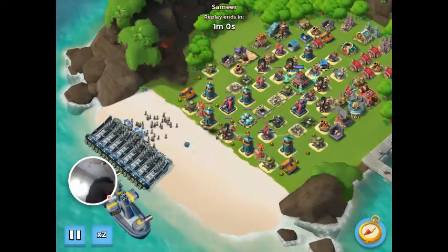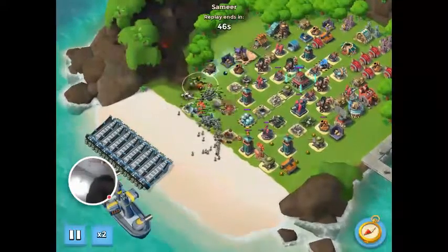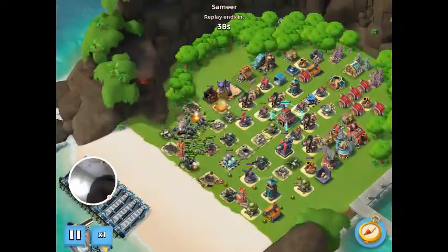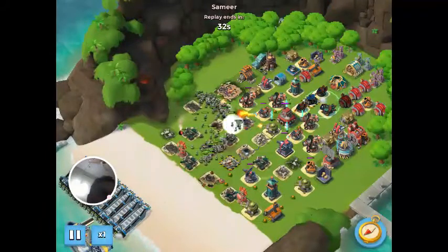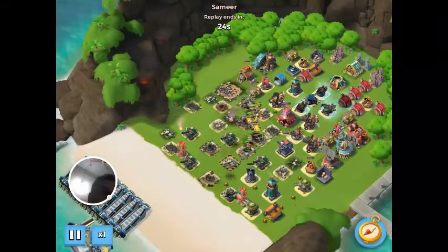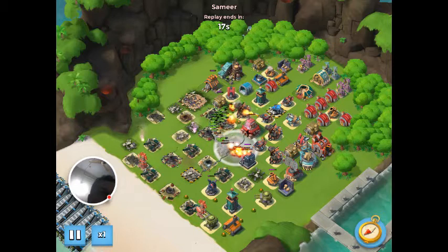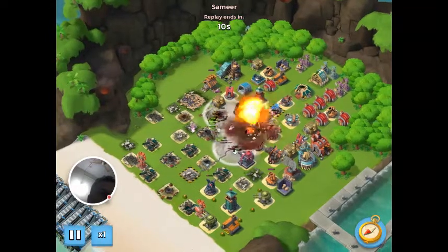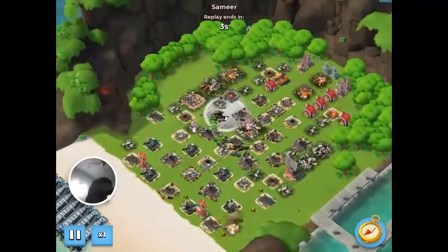I dropped my riflemen and some critters — the mines on this stage were lower level than stage 6 as well. Once the shield went down I rushed the core. I was a little late — I should have rushed the core a little earlier because once the shock launcher became active it just turned all my riflemen. But still, I wouldn't say it was a bad attempt — I got it done on the very first attempt unboosted.